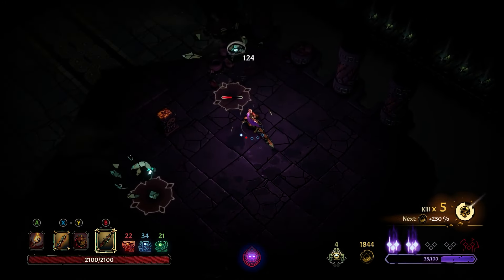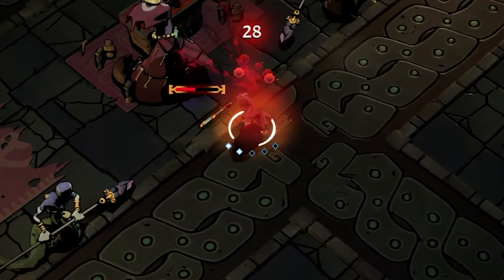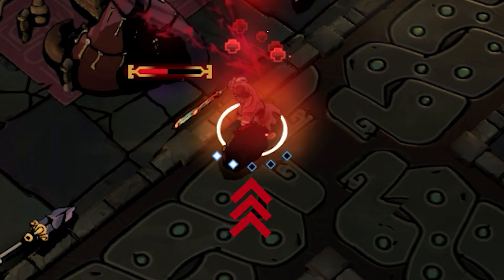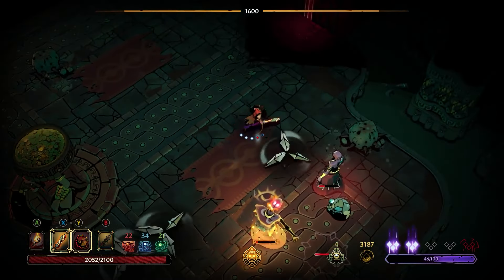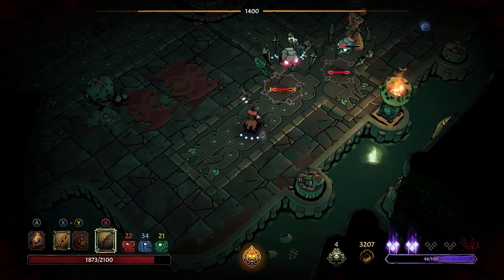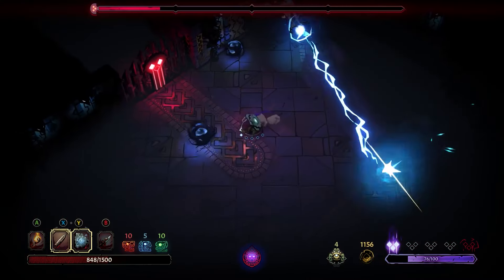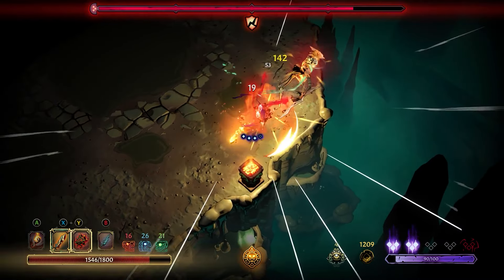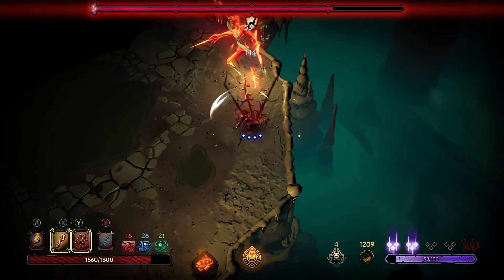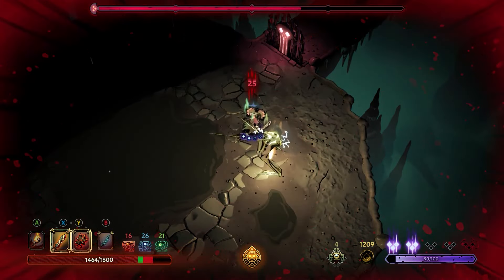Curse of the Dead Gods' combat is mechanically simple, but impressively deep. Its backbone is its unique approach to stamina. The stamina meter is segmented into five chunks, with dodges, finishers, sub-weapon attacks, and heavy weapon attacks all costing a single stamina point to use. Once you're out of stamina, you'll have to wait about a second for it to start refilling again, which can feel like an eternity with how aggressive enemies tend to be. Crucially though, there are other ways to restore it. Every time you kill an enemy, you gain a point back. Whenever you perfectly time a dodge, you'll get a point back. And for the truly daring, if you time a parry to land just before an attack hits, you'll gain two points back, in addition to putting your attacker in a weakened state that causes your attacks to do more damage. That gives parries a really nice risk vs reward balance.